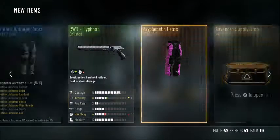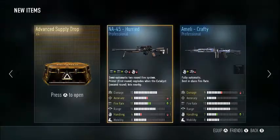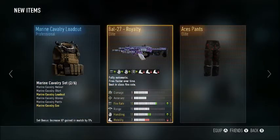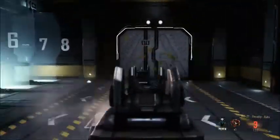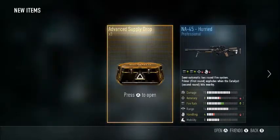Psychedelic pants - okay, it's in pink. I'll wear them. We got the PAL-27 Royalty, so it's like the thingy, The Inferno. Pretty cool, I've got three more.